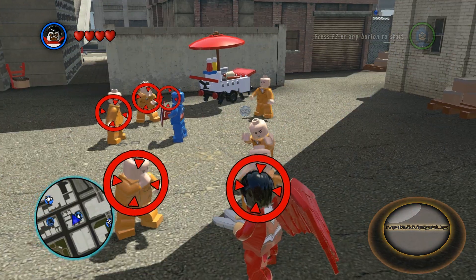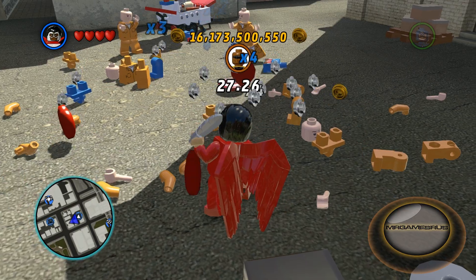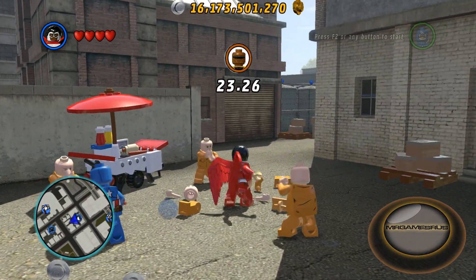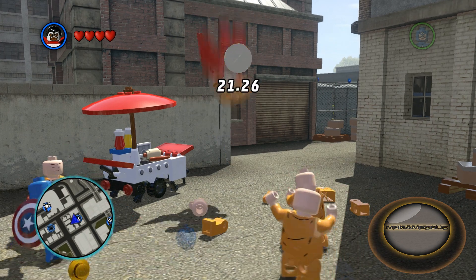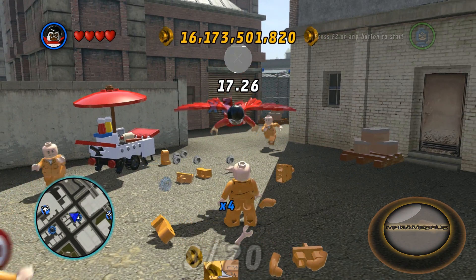Then he yawns. Here's what Falcon can do: by holding H and aiming, you can toss his feathers at up to five targets. For his special basic attacks, he flies an enemy into the air then slams them off the ground.